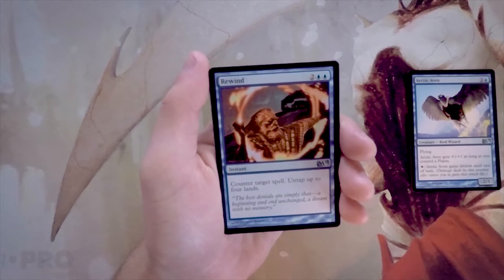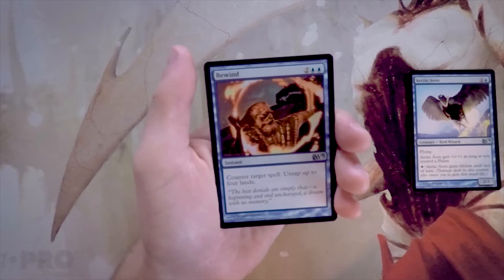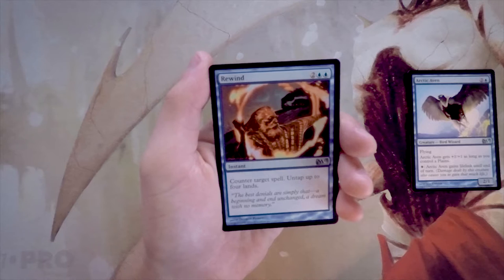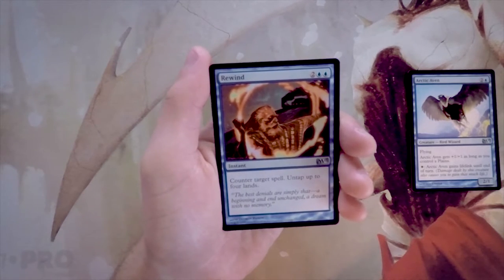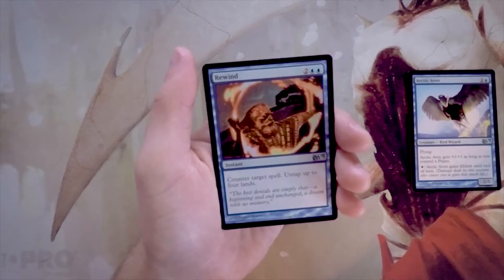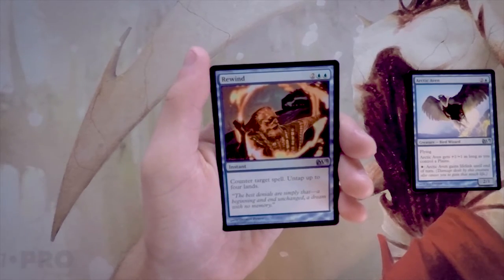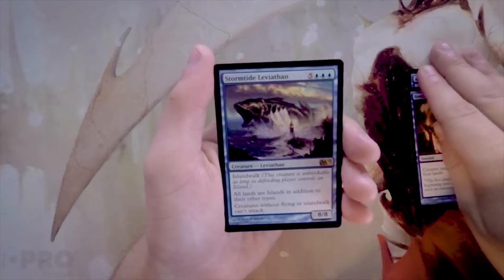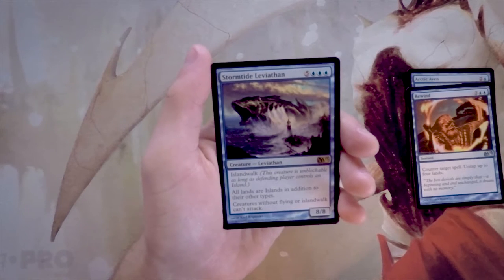Rewind is an instant for two and two blue that counters target spell and then untaps up to four lands. This is very good in draft. Four mana to counter is a little behind the curve, but draft is slower, so by turn four you can hopefully counter something big, untap those four lands, and follow up with another instant — maybe another counter or a draw spell. I do like this card and I'm putting it in the consideration pile, though I'm not sure on my final pick yet.